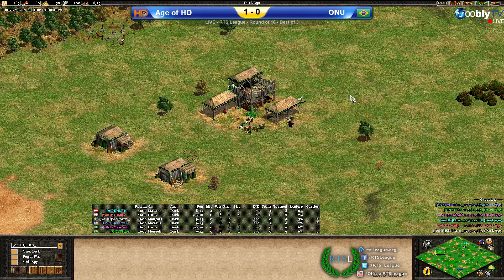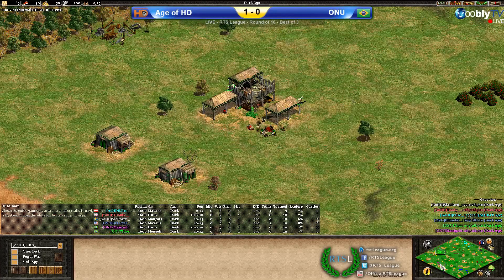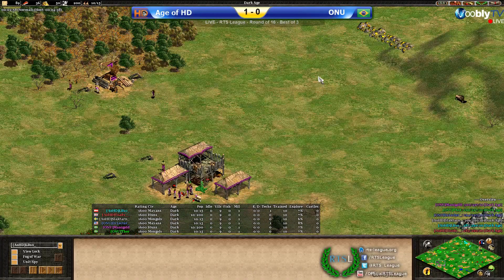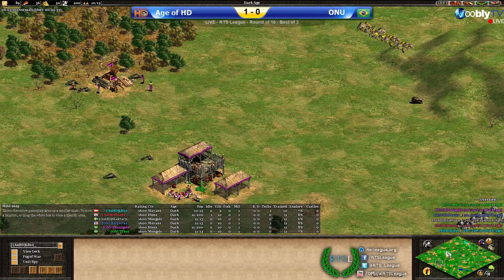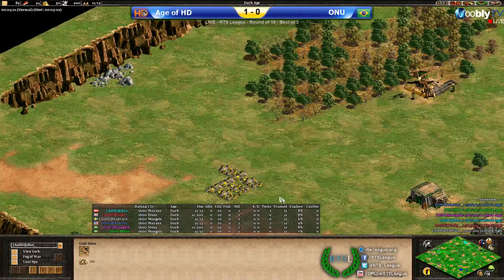If I recall correctly, the most ideal setup that most teams would prefer is having the Huns in the pocket. Mongols isn't too bad as well, but I feel like Onu is definitely going to be happy with their position here. Huns is surely going to go into a somewhat fast castle and support his flanks with knights. There's also a very nice back gold for the Mongol player Thor, which he's certainly going to like, plus backstone so he can get his castles up if it goes to late game.